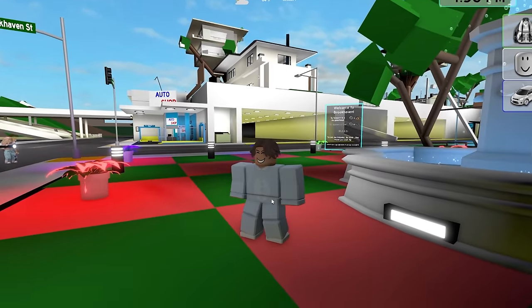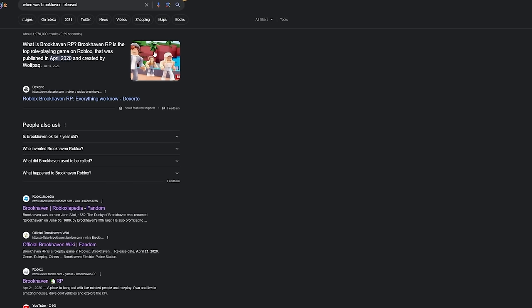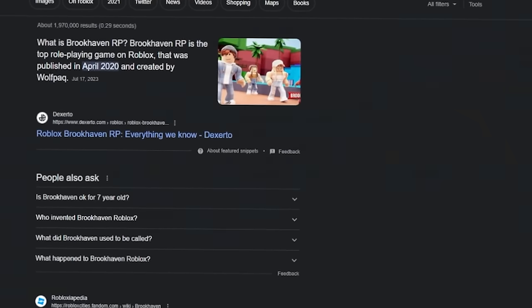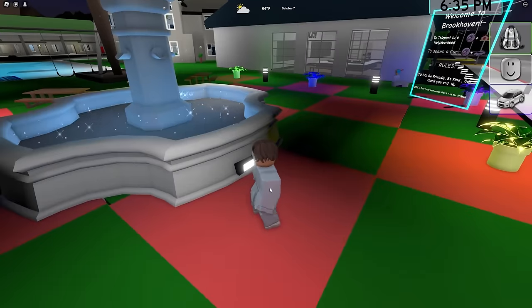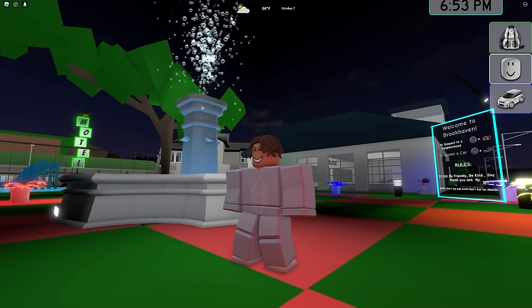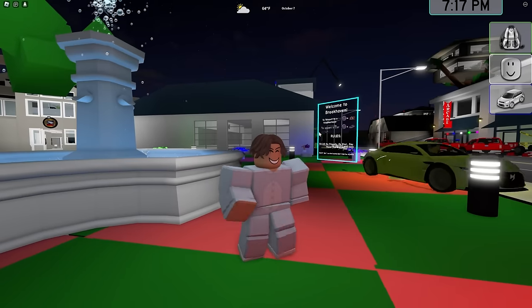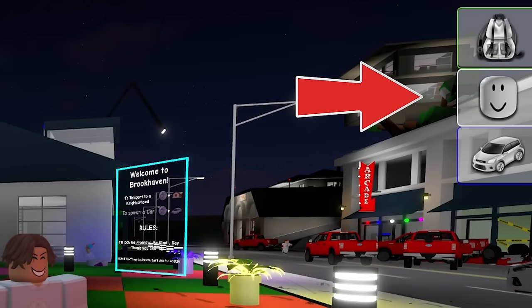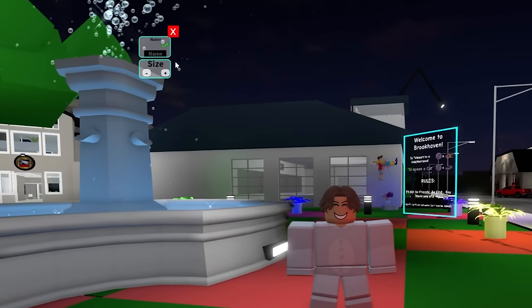Here we are in the old Brookhaven, and as you can see there are already so many differences. Brookhaven was released in 2020, so this game is literally from four years ago. The floor of the spawn is a completely different color, and even the fountain looks a little different. I want to see if I can still hop up on it - look, you just go through the fountain. And literally like half of the stuff on the side of the screen is missing. Look at how small it is.